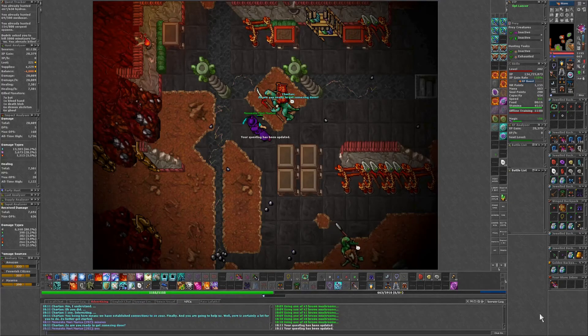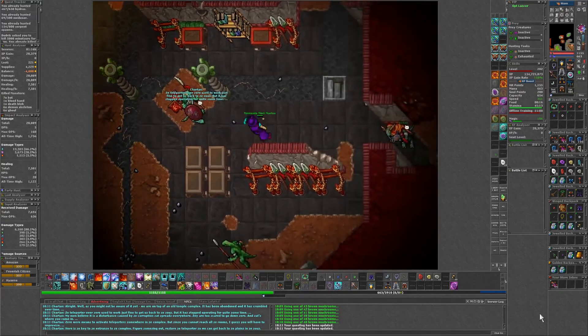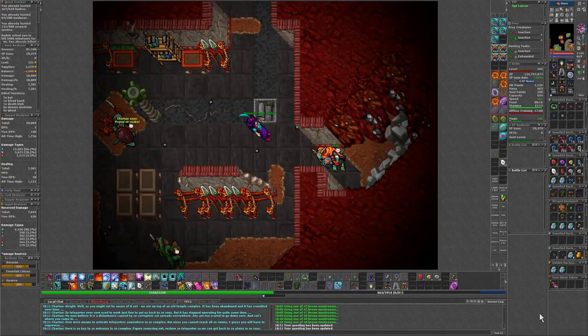Ready to get something done? Yes, we are. What are you going on about here? The teleporter - used to work, doesn't work now. Knew something about it. Key to the entrance. Okay, so we go down here.